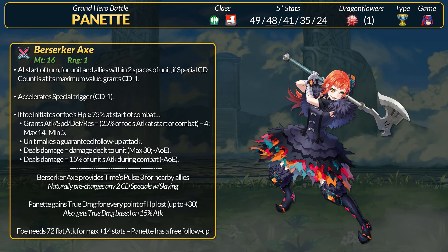Panette has the engaged Silver Axe, but she's made it her own. The Berserker Axe has 16 might, and every turn for Panette and allies within 2 spaces, if their specials are at max cooldown, they get minus 1 cooldown. This weapon has accelerated specials because berserkers love their crits. If a foe initiates or has minus 75% HP, Panette gets bonus attack, speed, defense, and res equal to 25% of the foe's attack stat at start of combat minus 4. If the foe has 72 attack, Panette gets the max plus 14 to all stats.